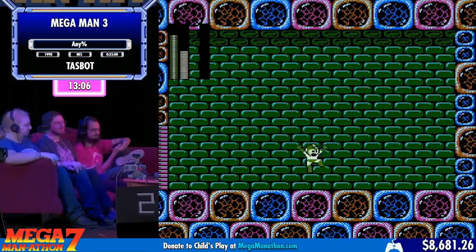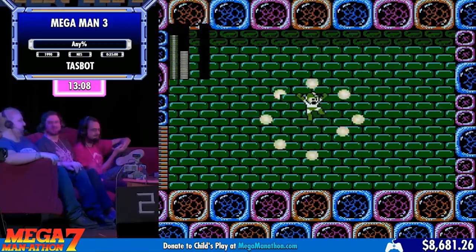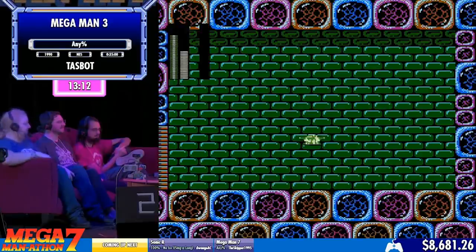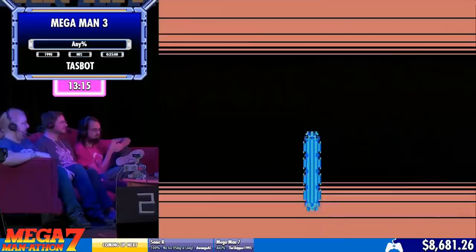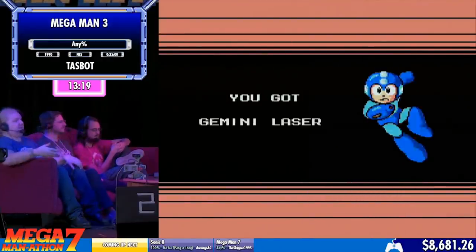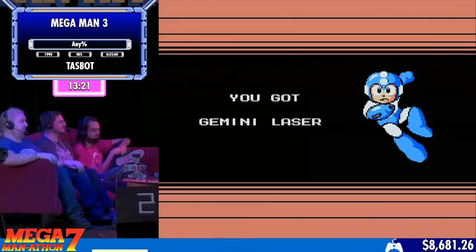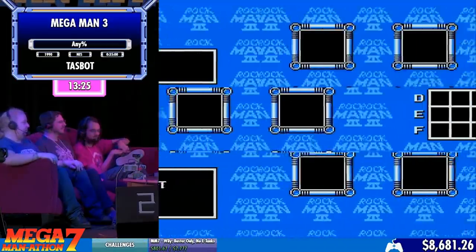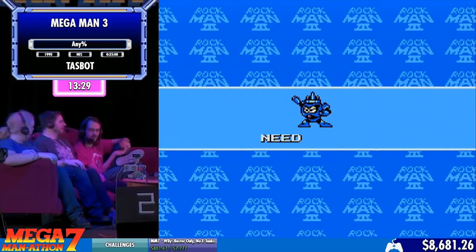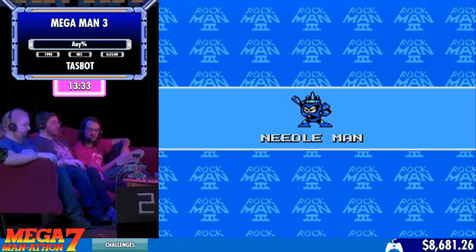That previous room, he seemed to just completely skip by the boss. Yes — Gemini Man is notoriously difficult without Search Snake because he has a clone, and you have to generally defeat the clone before you can actually get to Gemini Man. But they both take the same amount of damage. There's also a bug sometimes where you can destroy the clone, then shoot the real Gemini Man, and then he'll despawn and you'll be stuck in the room forever.